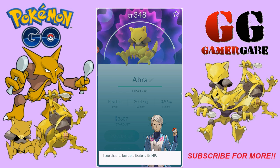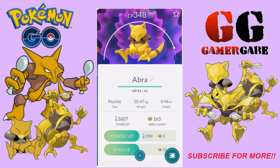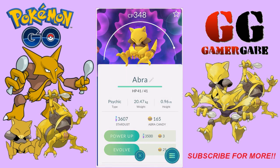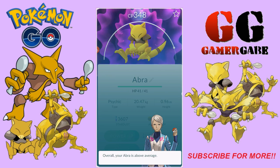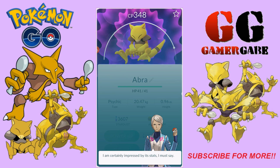Best attributes: HP. We're looking for a breathtaking Pokémon, impressed by stats. Above average, that's okay. Best attribute HP, and she's impressed by stats — so it's about a 12th on HP.